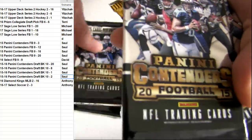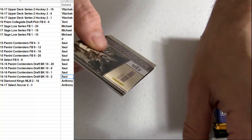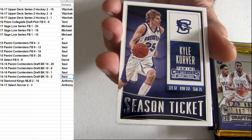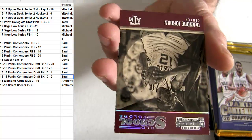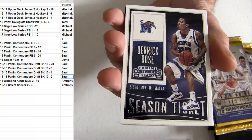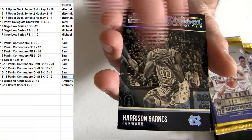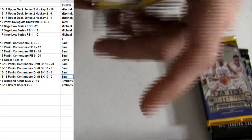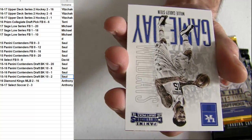We're gonna start off with the first set of packs. We got Saul going on some contenders — contenders draft for the VK and then the football. I'm expecting something nice to drop. Got Russell, Marquise, and Carly Stein.